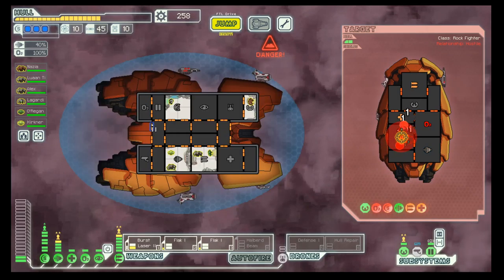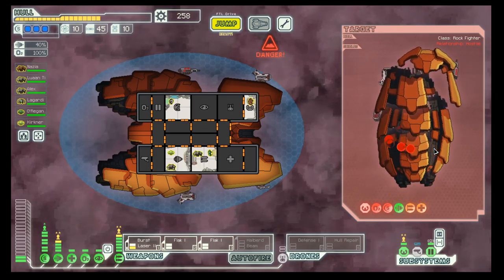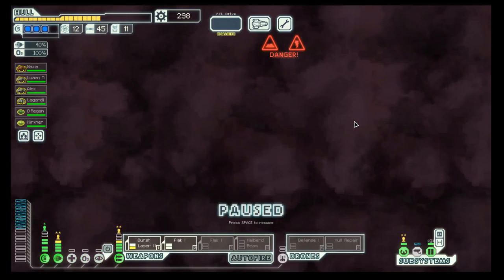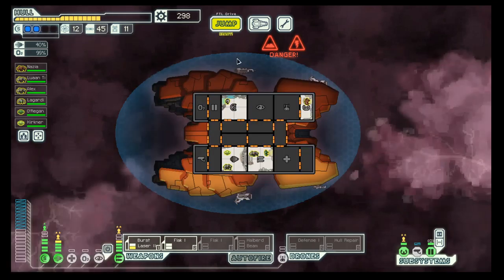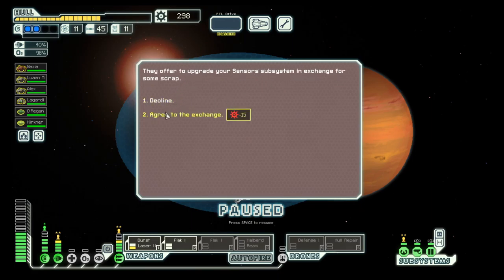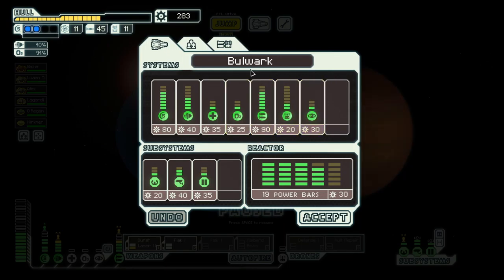Nice. No surrender — don't think so. And you are gone. Nice. Of course there is a store up here. It's a plasma storm. Let's go to the exit. Upgrade sensors — yes, I will take it. And as we do not have the weapon for which we could use the power, I will gladly upgrade the shields.